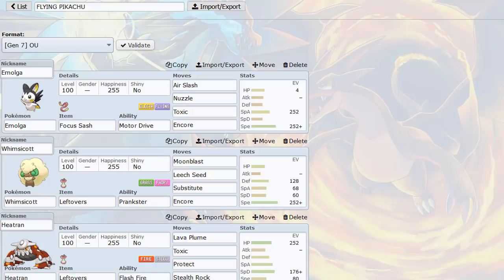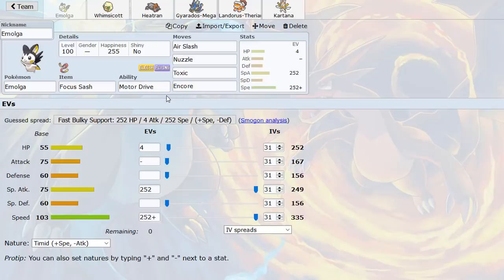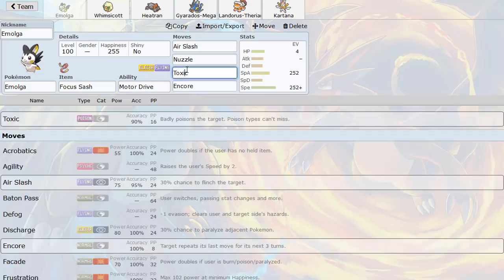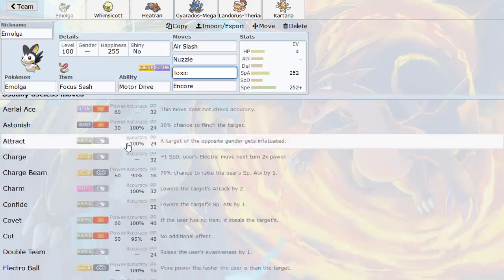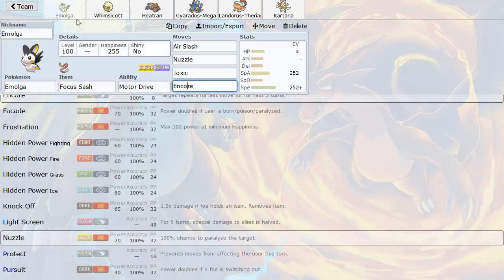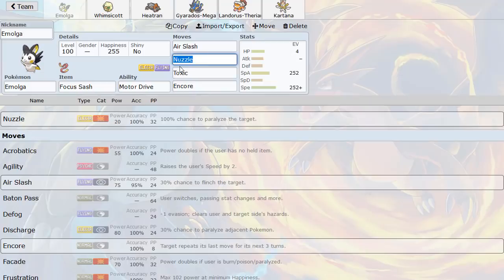I'm bringing Emolga - the flying pikachu as I like to call it, because it's a flying mouse. I was trying to figure out what kind of set to run. Its stat line isn't the best, but it has speed going for it - it's faster than Garchomp. Its movepool is alright; it can't really sweep in OU, but it has great utility moves. I'm rocking Nuzzle, Toxic, Encore - the nuisance lead set with Focus Sash, so we can live any hit. We can Nuzzle anything in front of us, and if we can't Nuzzle them like a Ground or Electric type, we have Toxic.